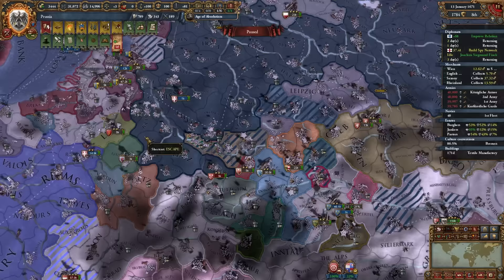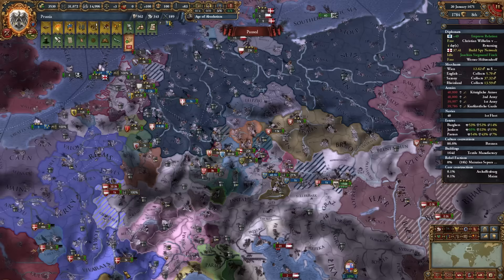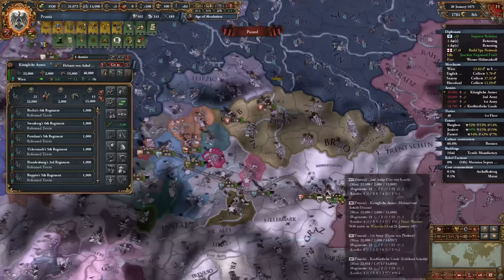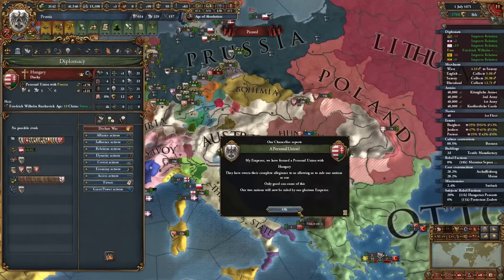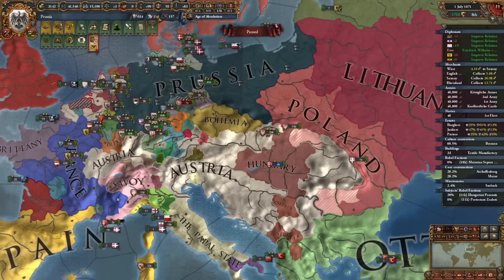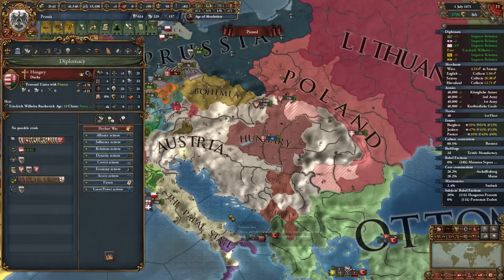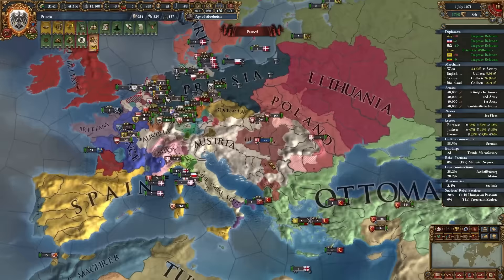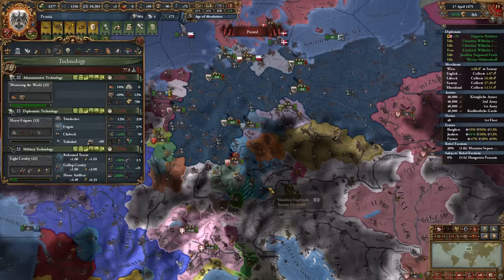This gives us a chance to recuperate and do the wars I actually want to do. As for Hungary — they're not part of my mission tree, but I have no intention of annexing them. If by some miracle I do integrate them after my ruler dies, I'll just release them as a vassal. So cool, I guess I have Hungary now.